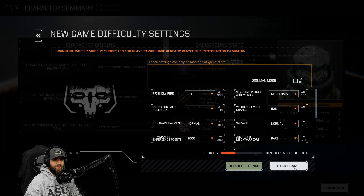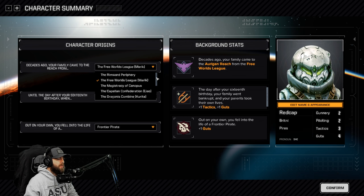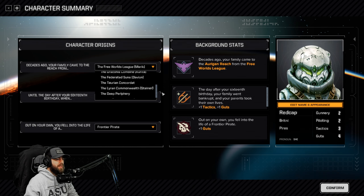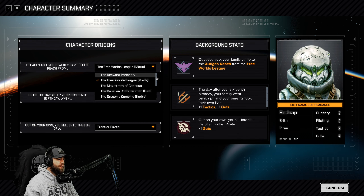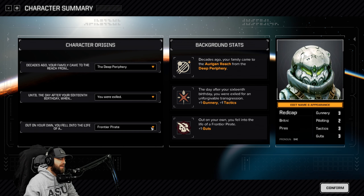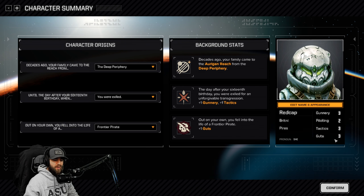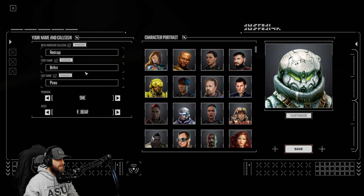All right, now we've got the character summary - nothing new if you've already played the game. We're going to go from the deep periphery. You came from the dark until the day after your 16th birthday - we're going to go dark, say we go exiled. Gunnery and tactics - okay, that works. Out on your own, you fell into the life of a frontier pirate - yeah, let's keep that. So we have three, two, three, three - not the best but not the worst.